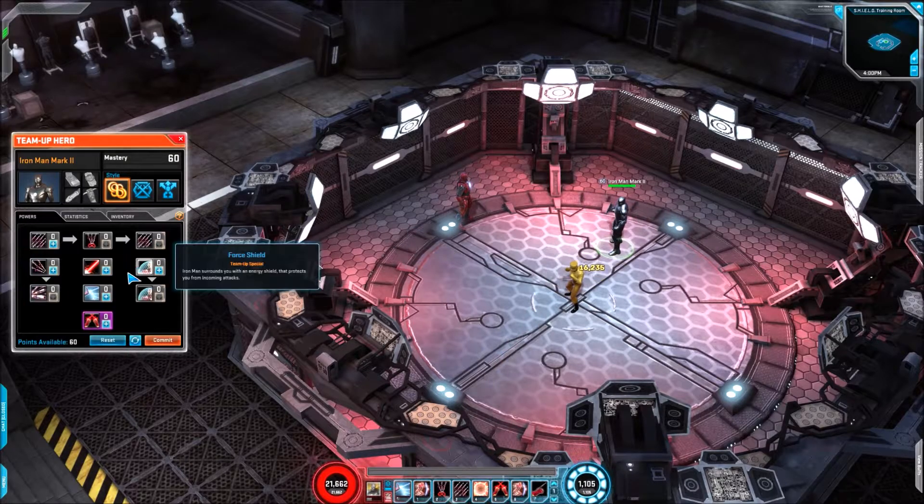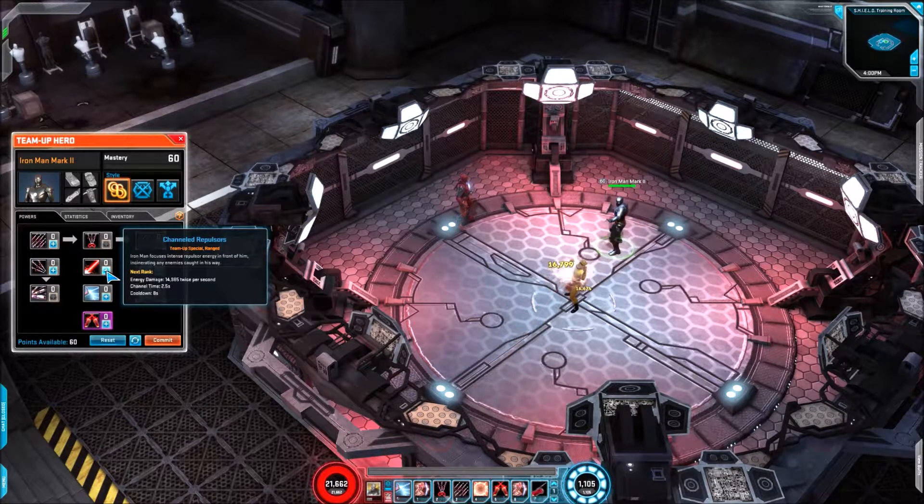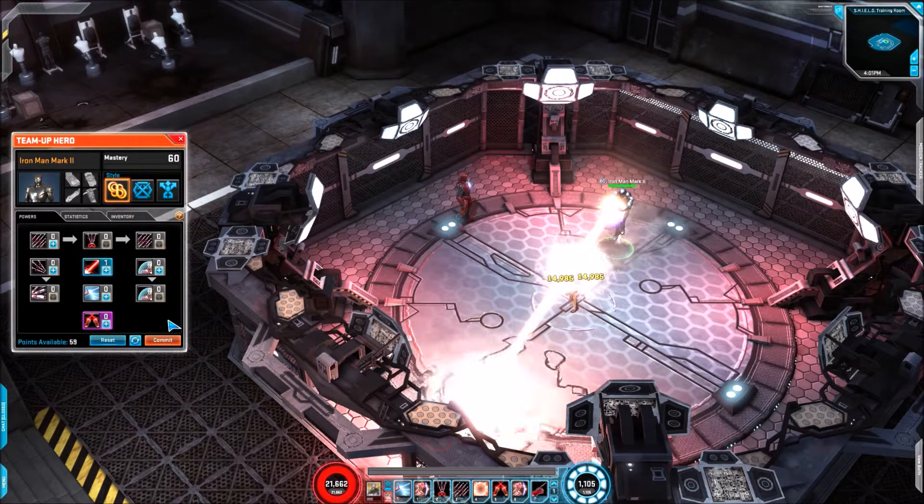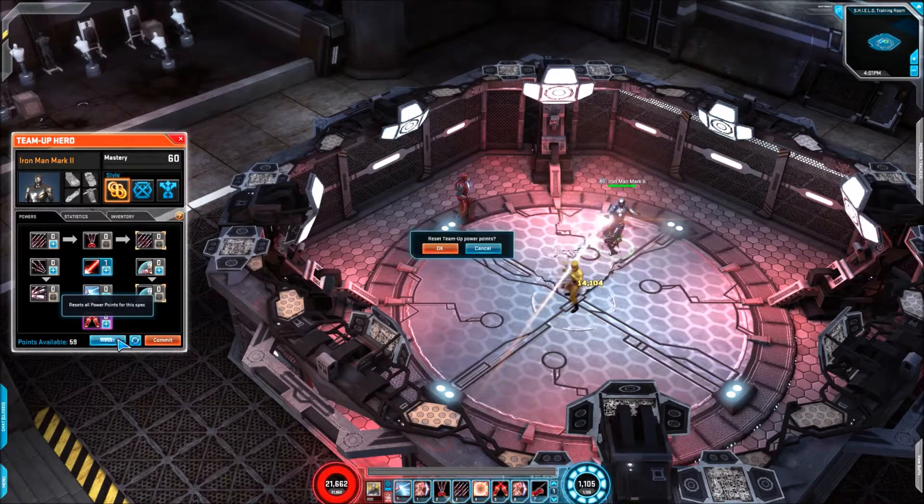Moving on from the missiles, we get Channeled Repulsors — it's a set amount of energy damage twice per second, with a channel time of 2.5 seconds and a cooldown of 8. This looks pretty nice — a typical Iron Man skill.